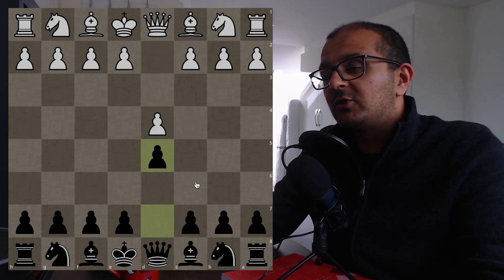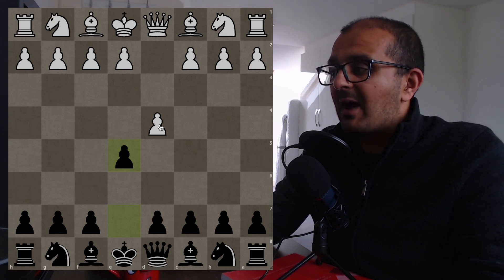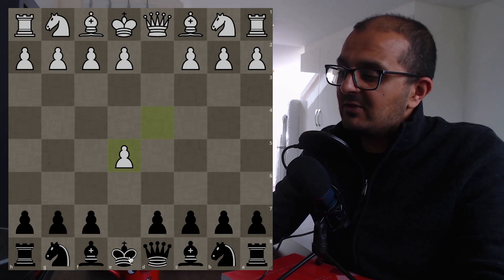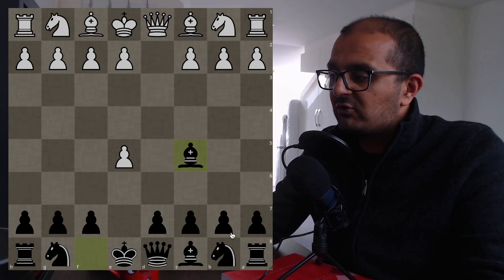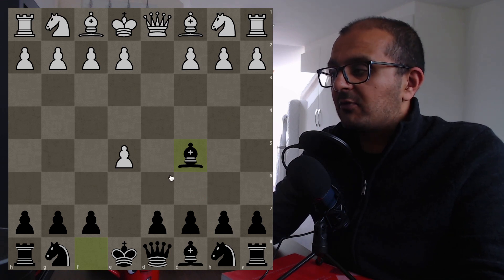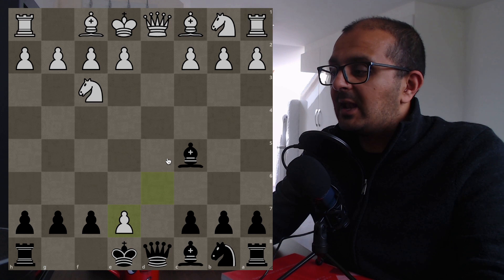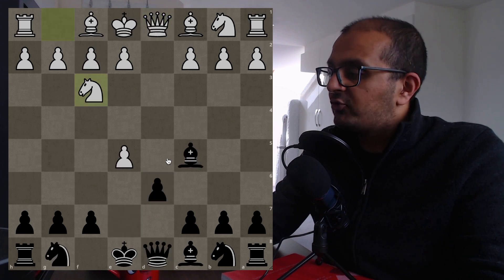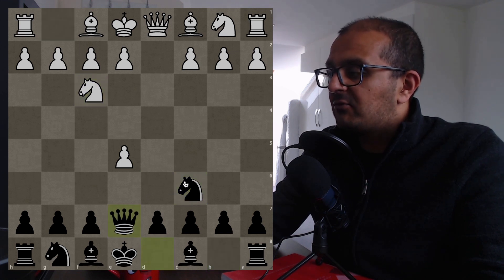If you want to avoid major openings altogether, after d4 you could play e5 — the England Gambit — where white is in a completely winning position, about plus one or two on the engine. White can go up a pawn and defend it. One major trap line involves Nc6: after dxe5, Nf3, d6, exd6, Ne7, and now after taking, white is lost because of Bxf2+, Kxf2, Qxd1.